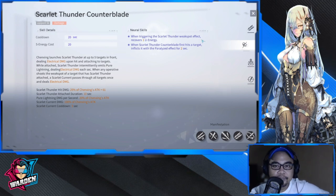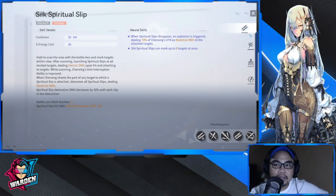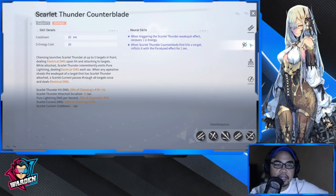Triggering the Scarlet effect recovers one ultimate energy. When Scarlet Thunder's counter blade first hits a target, it inflicts a paralyzed effect for two seconds — this is added once you upgrade her neural skills. Both her standard and support skill scale off her attack stat.